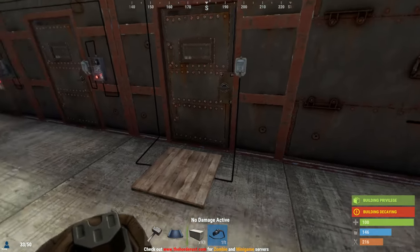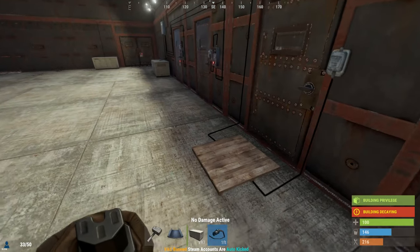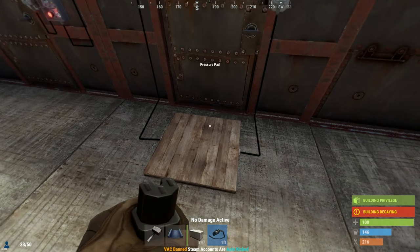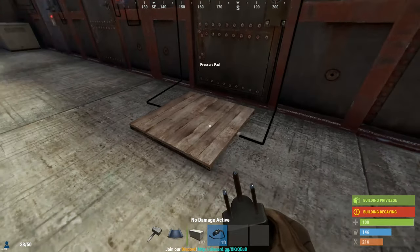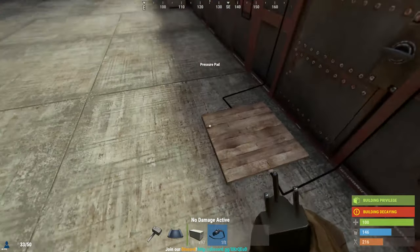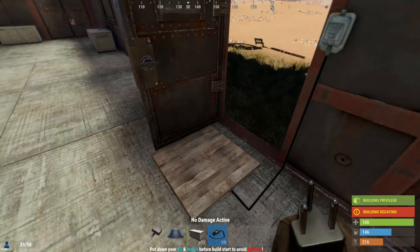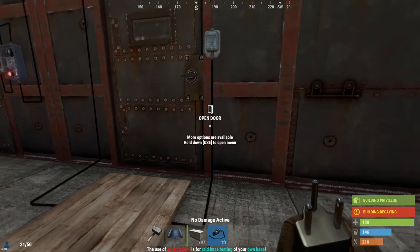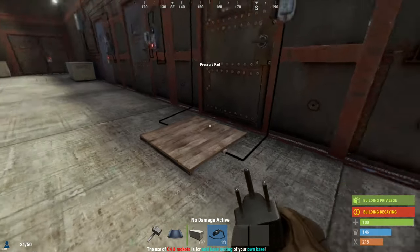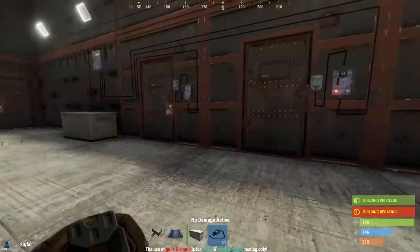Another method is the pressure plate. I don't recommend it for your own door because anyone can use it — if someone gets into your base, they can exit through it even if there's a code lock on the door. However, you can use it for a trap base. A bear rug is a common method to hide the pressure plate. Don't use it as a door-opening method — only for traps.